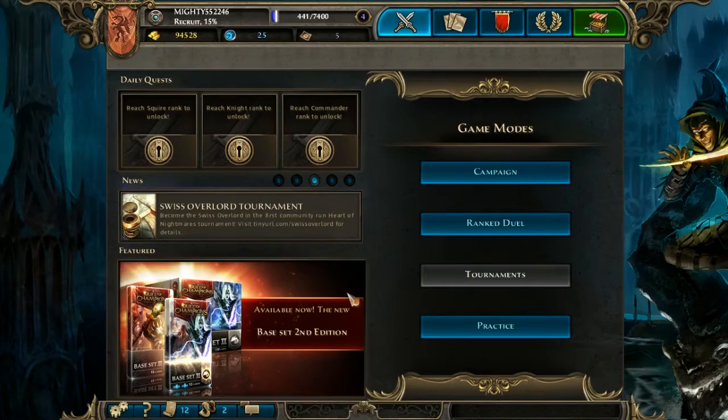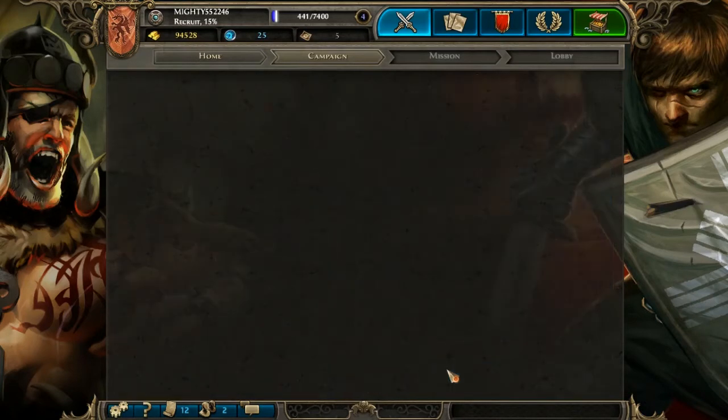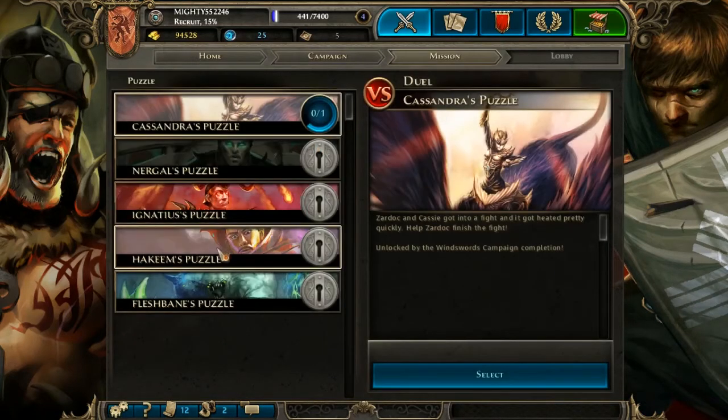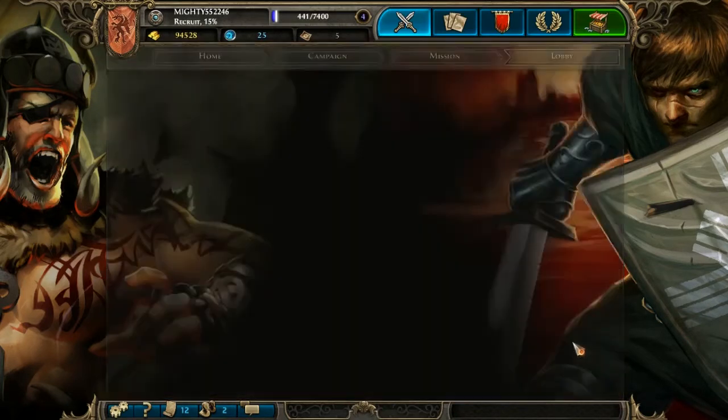I thought what I'd do this time is kind of go into a specific part of the campaign, and that is the puzzles. In these puzzles, as you defeat each of the different campaigns, you get to unlock a puzzle. In the puzzles, you get 1,000 gold and 200 XP. It's a pretty decent little thing — it kind of teaches you a little bit about the game.